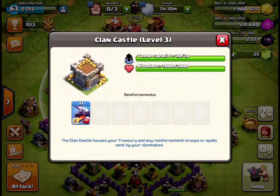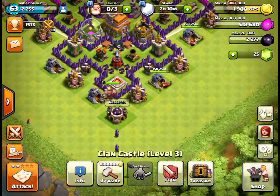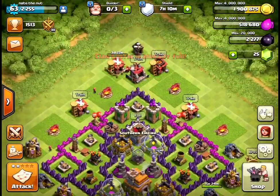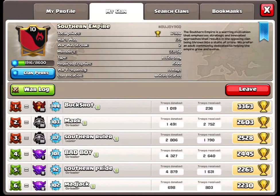They also give max donations, which is pretty cool. There's a max drag right there because my request is drags only — I requested drags for a drag attack in war. This clan is so good at war — look, it's won 139 wars.